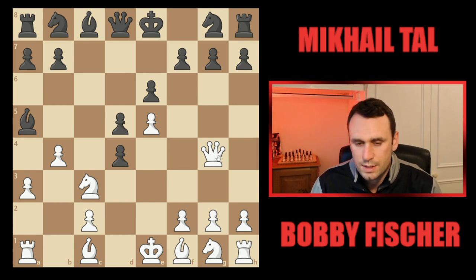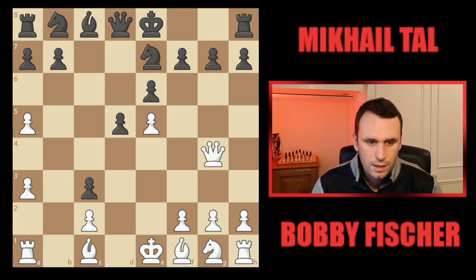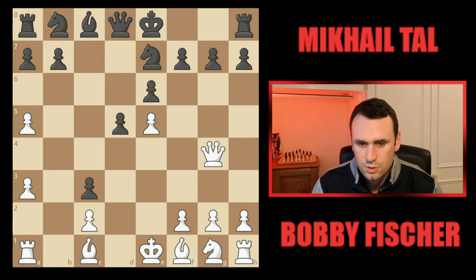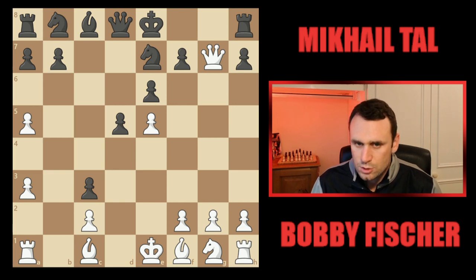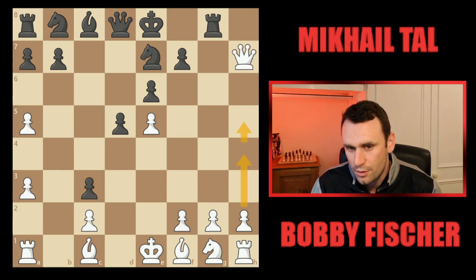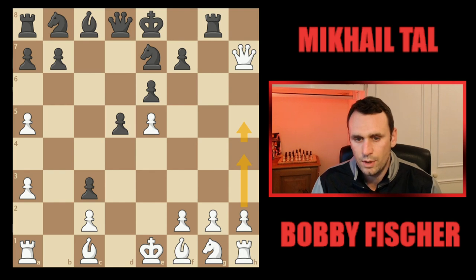When the queen comes to g4 — a standard idea in these structures — you hit g7, then you'll be taking the rook, so black has to respond. Knight e7 is standard, preparing to meet this move with rook to g8. Now we had takes on a5 from Fischer, and Tal captures on c3, so they've both won minor pieces. Already we've got this really interesting pawn structure. Fischer now chops on g7 — not just pawn grabbing for the sake of it — because after rook g8 he snaffles another one.